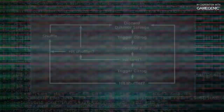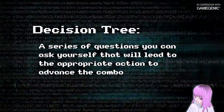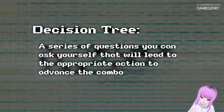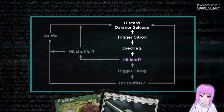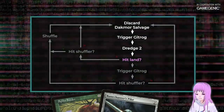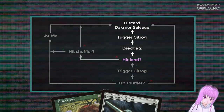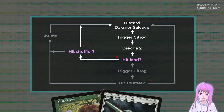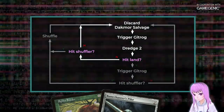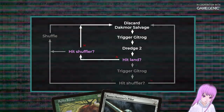Let's begin. This is a series of questions you can ask yourself that will lead to the appropriate action to advance the combo. The first question you need to ask yourself is: did I hit a land in the two cards I milled? If you didn't, and you didn't hit a shuffler, it's easy — you just go back to the beginning and do it again.